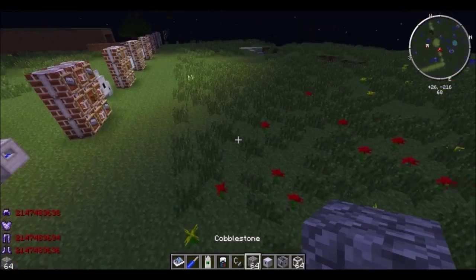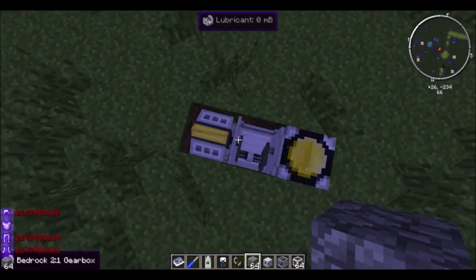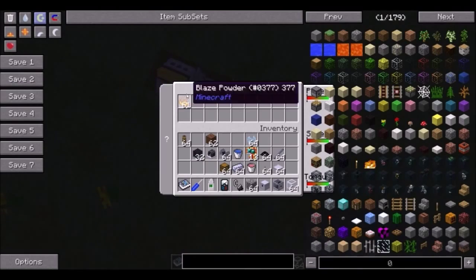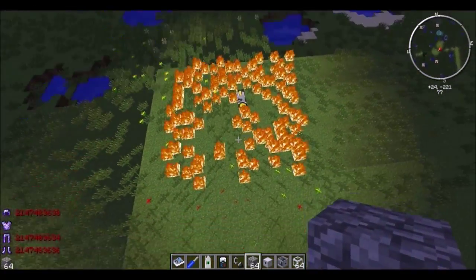Here's an igniter. This thing is extremely powerful. I have it set up with a regular engine geared up two times for speed. I give it some blaze powder — only a little bit because it's extremely powerful — and it'll light a huge area around it on fire.